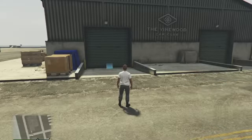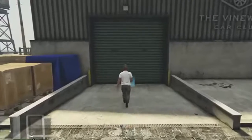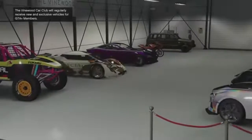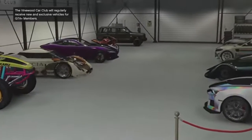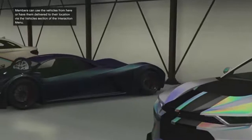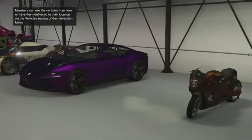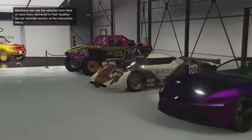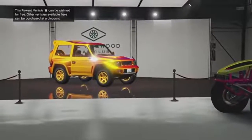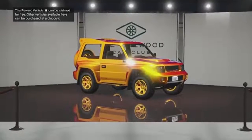Let me show you what the Vinewood Car Club looks like. On the map, it's going to be on the corner of Elysian Island, right by where Simeon's motor import export cars spawned. You can clearly see it says the Vinewood Car Club — 'We regularly receive new exclusive vehicles for GTA Plus members.' Remember, you have to be a GTA Plus member to take advantage of it. The Vinewood Car Club is actually very small; there isn't a whole lot going on.